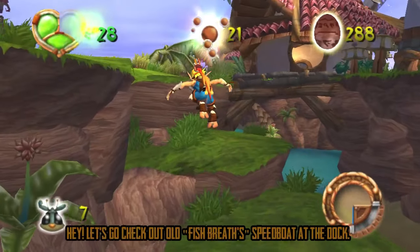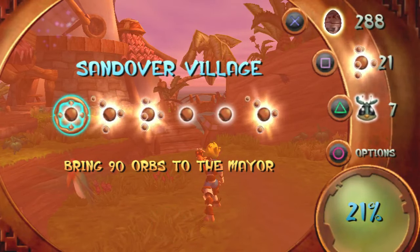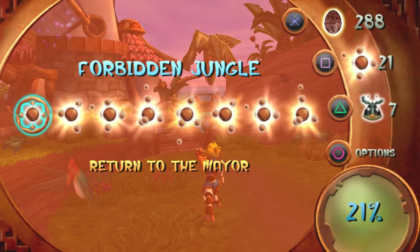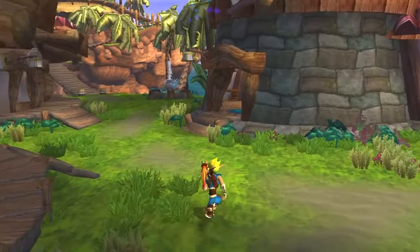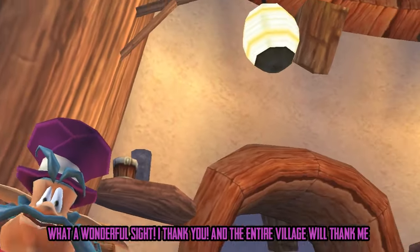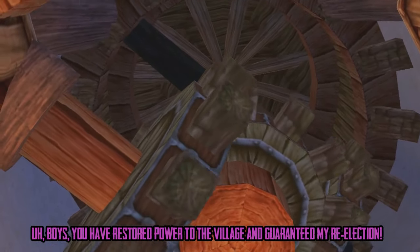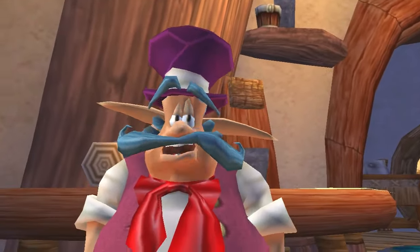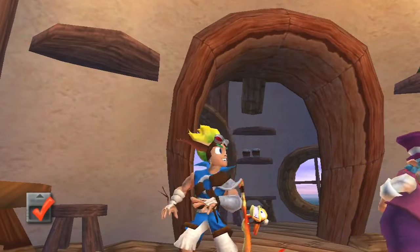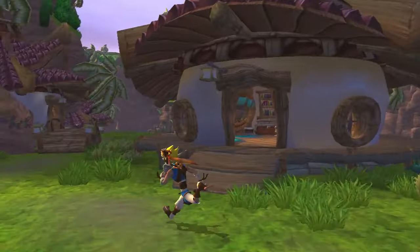Basically Kira is letting us know we have enough power cells. You only need 20 power cells in order to get into the next area, which we have done. The entire village is thankful — boys, you have restored power to the village and guaranteed my re-election. And for that, you earned a power cell. So we saved your job, and that helps you get re-elected. I feel dirty and gross, like we just did something nasty.